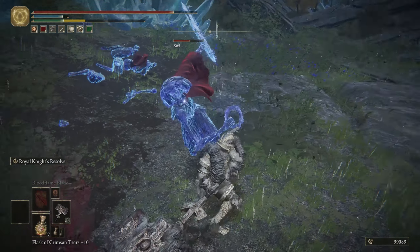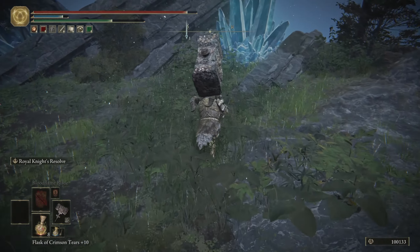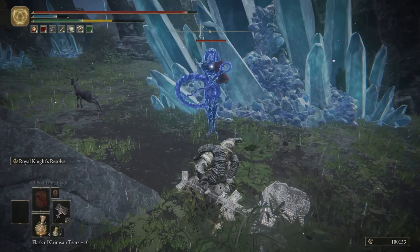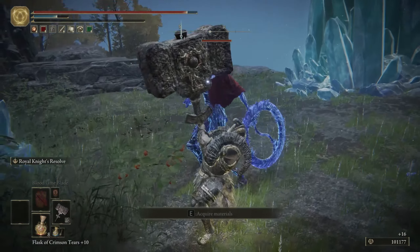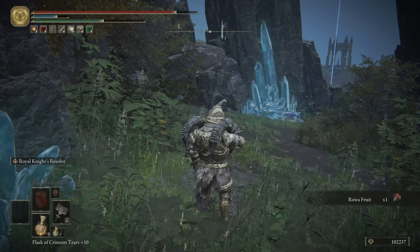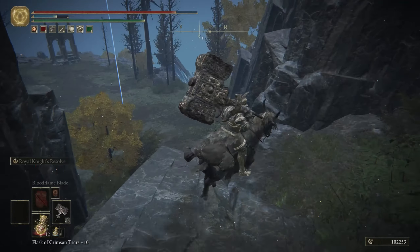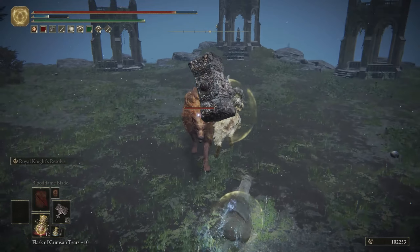Go for that guy. Killing this enemy actually refills your flask a little bit — sorry about that. There is still another one of these guys. If I could only unlock another talisman slot I could finally use my Turtle Talisman. We're going to need our flasks for this red fox. When I'm talking and playing the game at the same time, I have no idea what I'm saying.